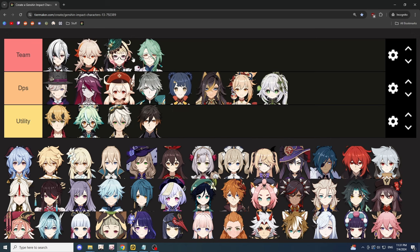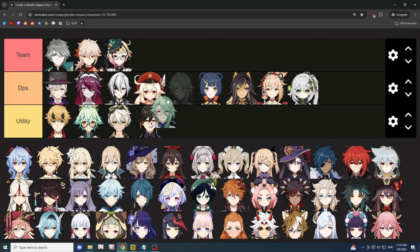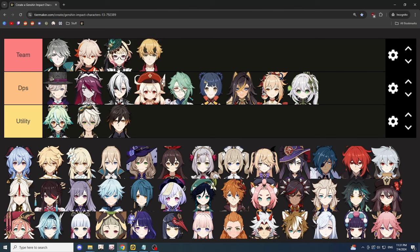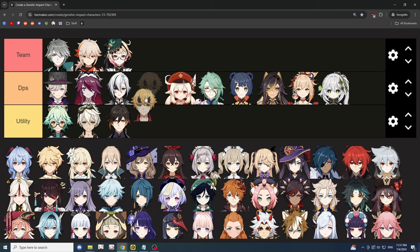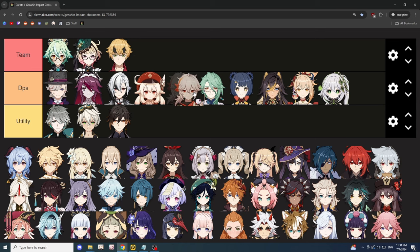For more burning options, dendro resonance with Baizhu for sustain is pretty nice, alongside Kazuha for damage buffs, and any pyro main DPS to enable the burning. You can also go for a dendro main DPS like Alhaitham and drop Baizhu for something like Thoma — he's often used for Burgeon and has a high elemental mastery build anyway, so he works for straight-up burning too. Alternatively, you can swap Alhaitham for Sucrose, who works well as an on-field character similarly to how she's used in taser teams, or simply pick Nahida again.